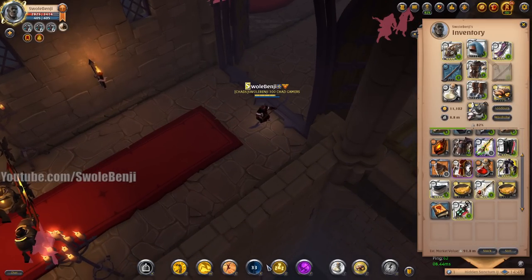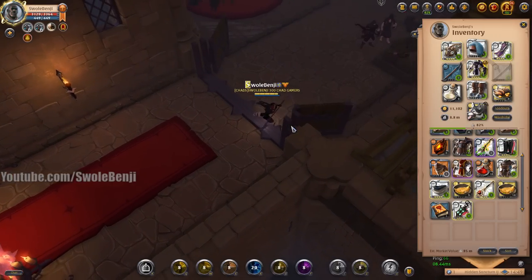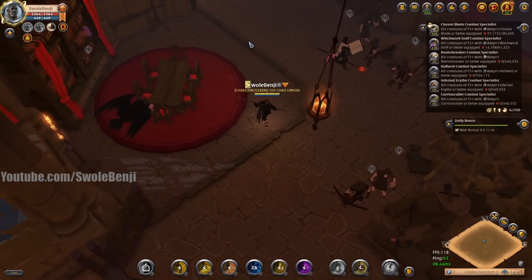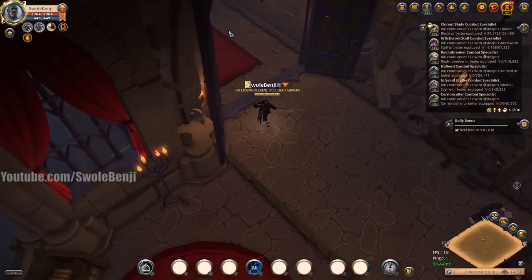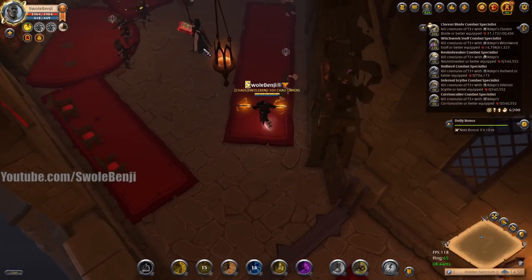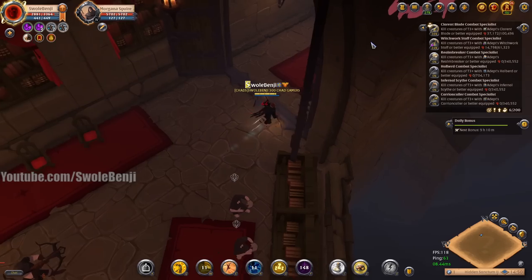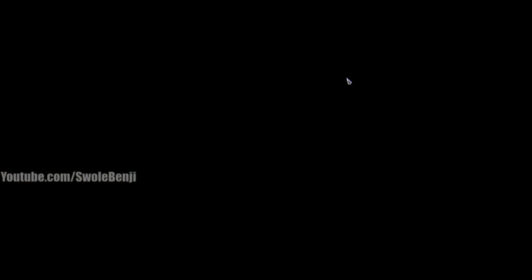I could also swap to the Stalker Jacket when the armor invis is on cooldown — this makes me far more tanky than the gathering set. Let's continue forward. I have boots ready. Go ahead and activate — see how much further I move whenever they attack me? There we go. We just saved another five minutes.